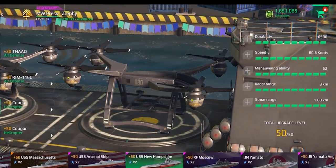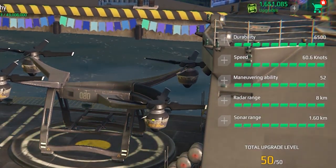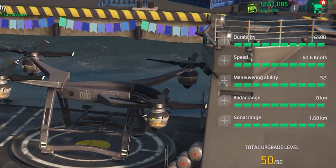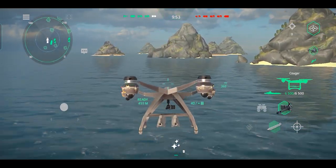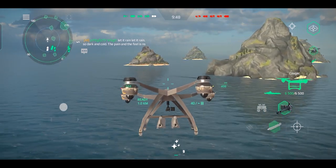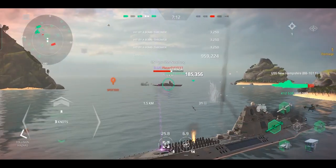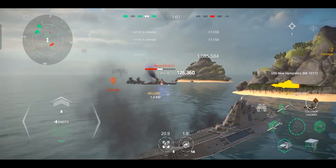The helicopter of the ship, which is the Cougar, is also locked onto the ship and has a maximum durability of 6,500, a maximum speed of 60.6 knots, a maximum maneuverability of 52, a maximum radar range of 8 kilometers, and a maximum sonar range of 1.60 kilometers. This helicopter is not very reliable due to its weak and slow nature. However, the ship carries two of these helicopters, and each one is equipped with a machine gun that can effectively target aircraft, which helps mitigate the overall unreliability of the helicopter to some extent.